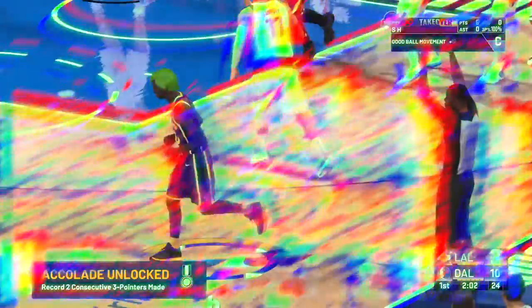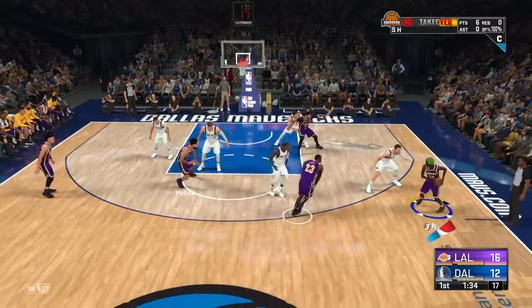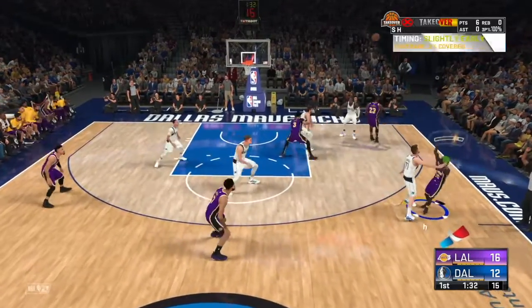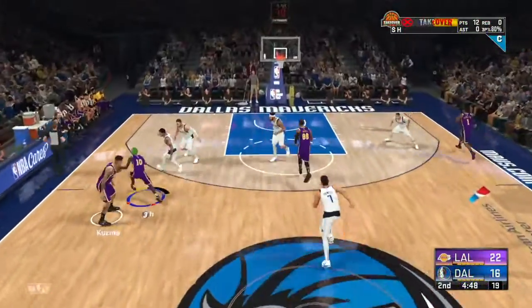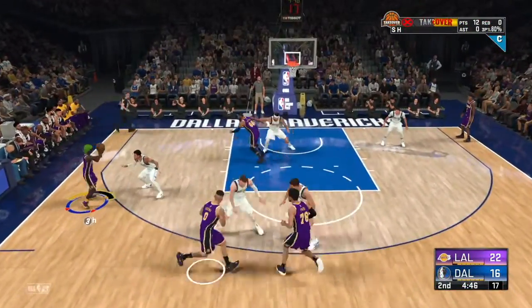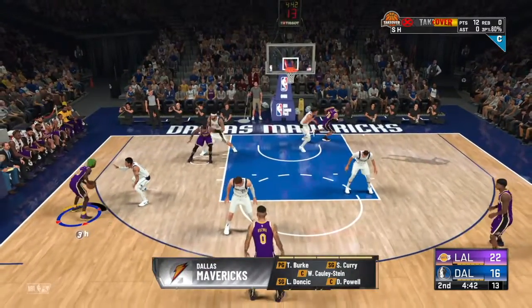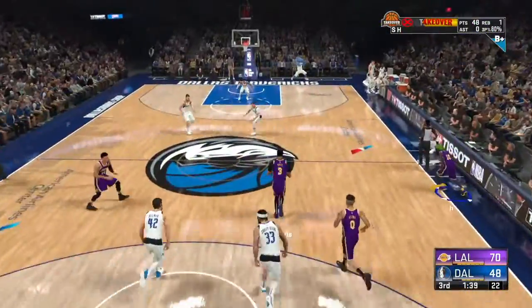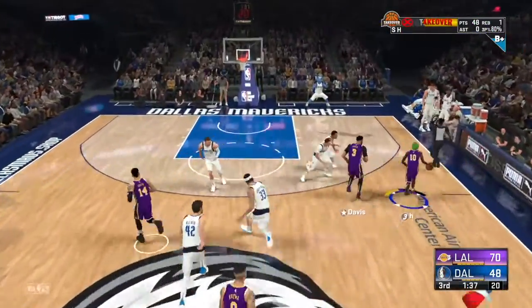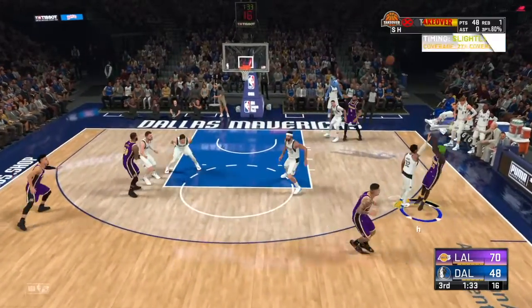You just gotta jab step — grab the ball, pass it away, call for it back. As you can see right here, jab step to the offhand, so it does that long jab. Once they back up a little you just pull the trigger. You hit a green or whatever, and then at the end of the game you'll notice that your points are going up a lot.